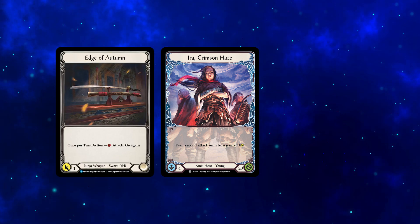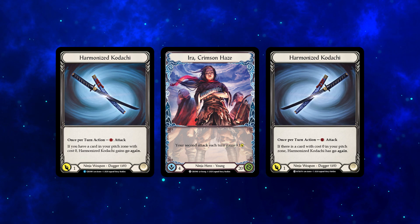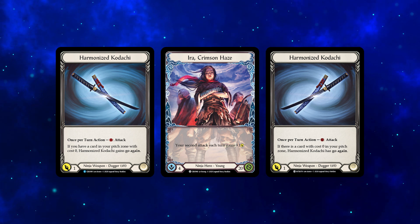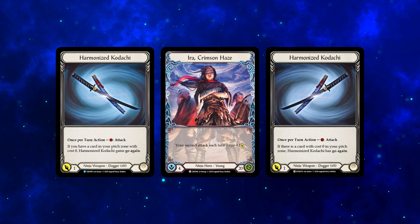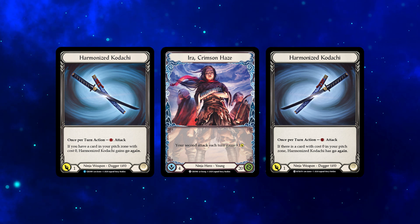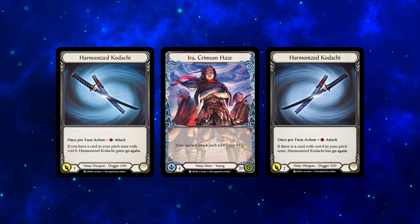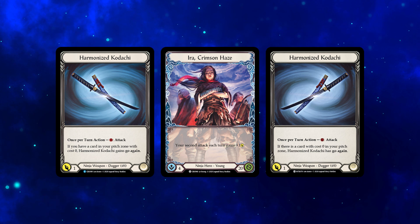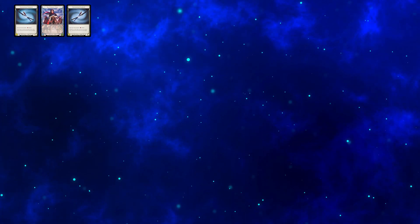ERA's weapon in the welcome deck is Edge of Autumn, which has an easy upgrade in the form of Harmonized Kodachis in Welcome to Raid. Being one-handed, they can make use of ERA's ability on their own, but their conditional go-again imposes a deck-building restriction: cards with pitch will have to cost 0. Assuming they're blue, 2 Kodachis will spend 2 resources, leaving 1 resource for another attack. Accordingly, many attacks in this deck will cost 1 or 0 resources, making the usual turn require 2 cards.